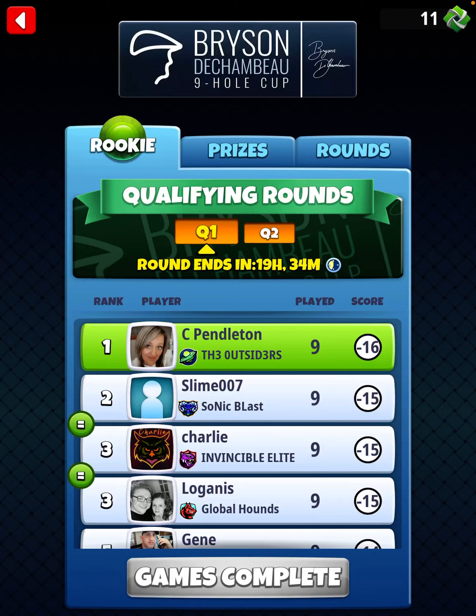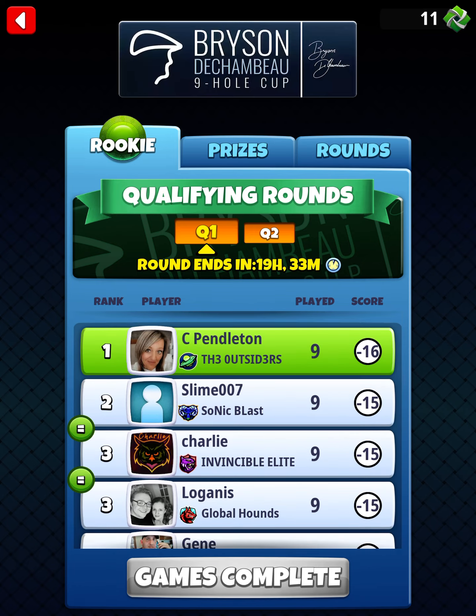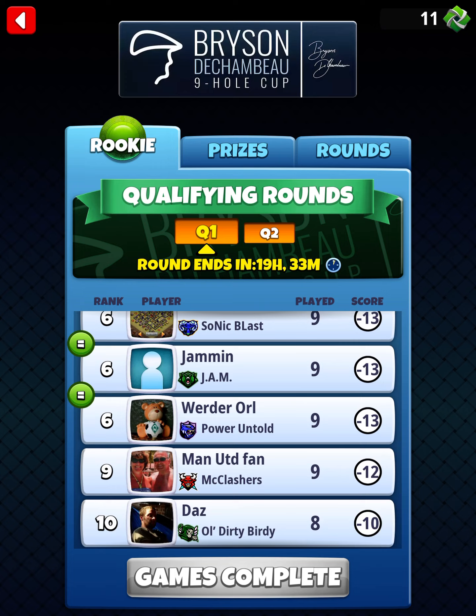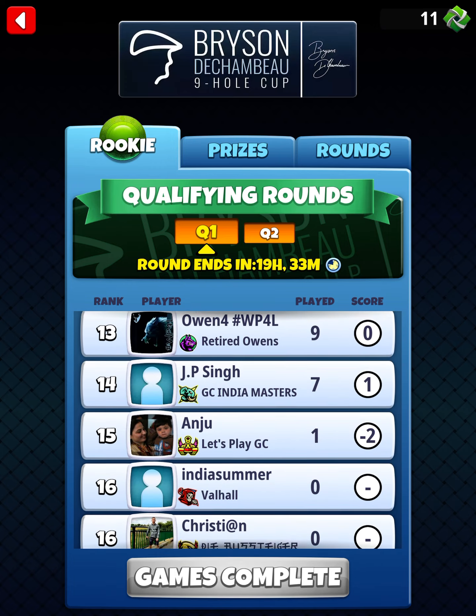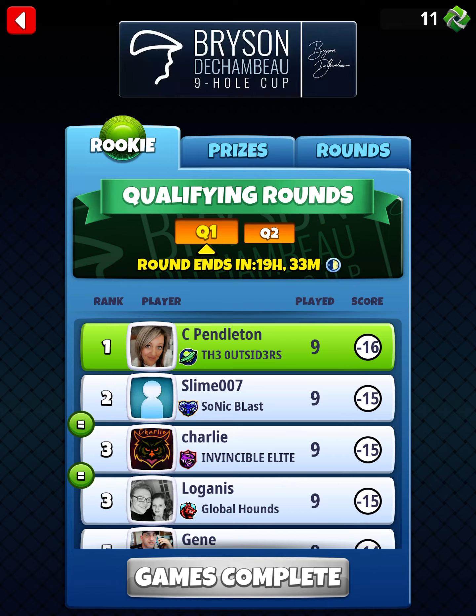Hey, what's up everybody! Thanks for clicking on the video — this is David Pendleton and we're going to be covering the Bryson DeChambeau nine-hole cup. This is the rookie division qualifying round. We're sitting at a minus 16, a very nice score we're absolutely going to take. In tier three rookie, the qualifying scores are going to be really high — we've got three people at minus 15, one at minus 14 — so we need to hit perfect shots and get dialed in.